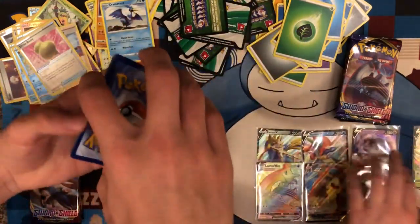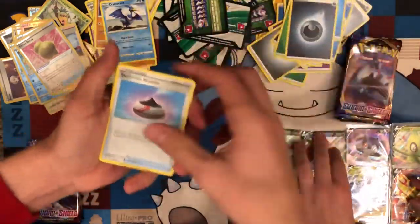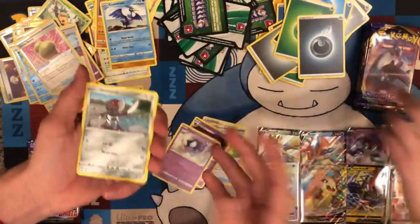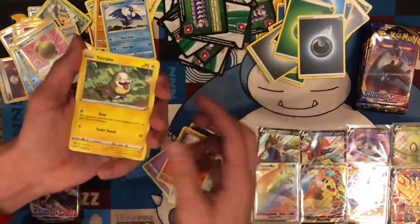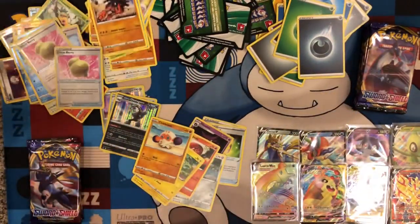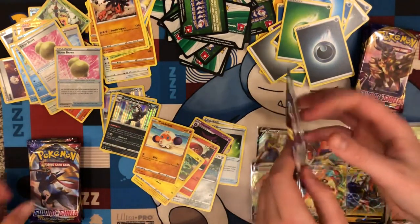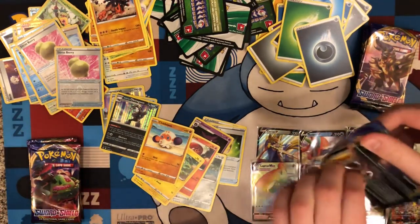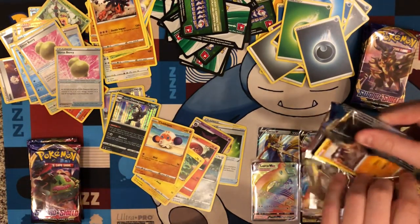So we got eight pulls so far. The streak has ended unfortunately — just a regular one. Haunter and Ghastly in a row — that's perfect. Gengar is my favorite if you couldn't tell. Lapras VMAX.